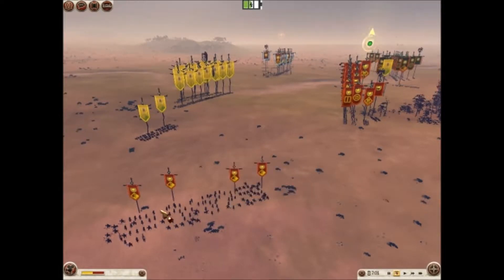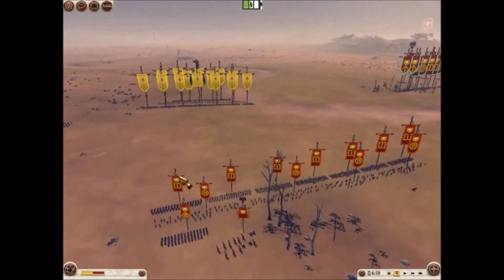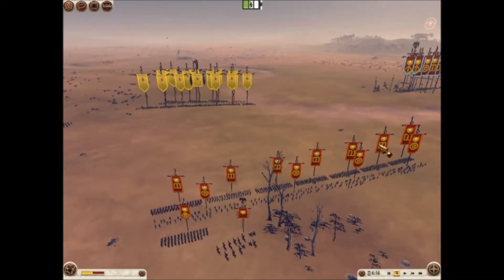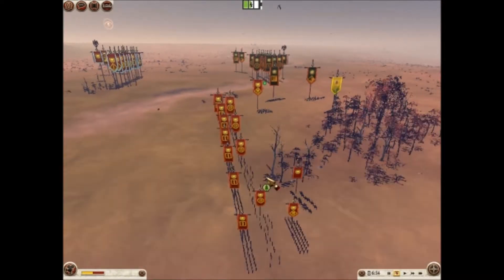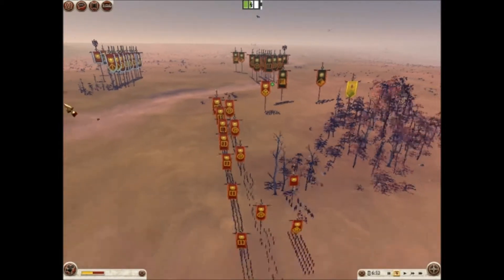He has brought in 4 Auxiliary Cavalry on his left flank right now. He has 6 Legionary Cohorts and 1 Armored Legionnaire, 4 Auxiliary Serian Archers, 2 Auxiliary Infantry on his flank, and his Legatus General.